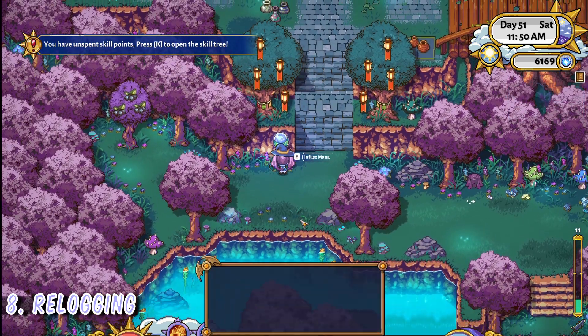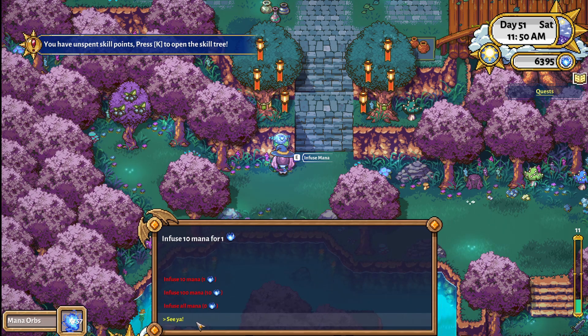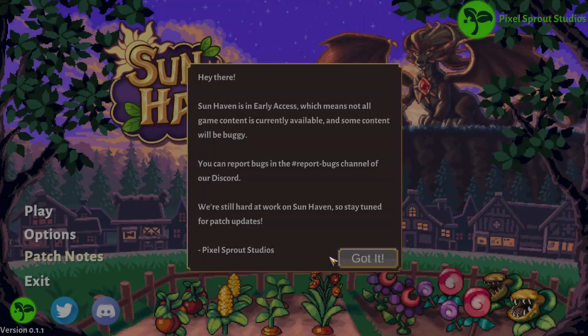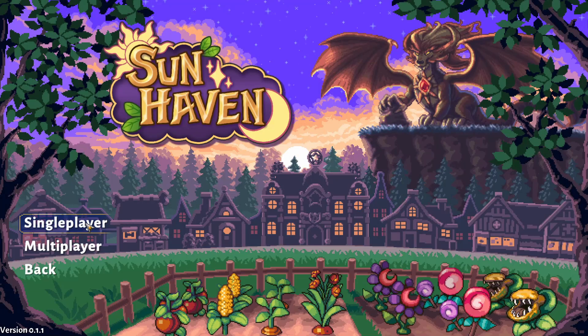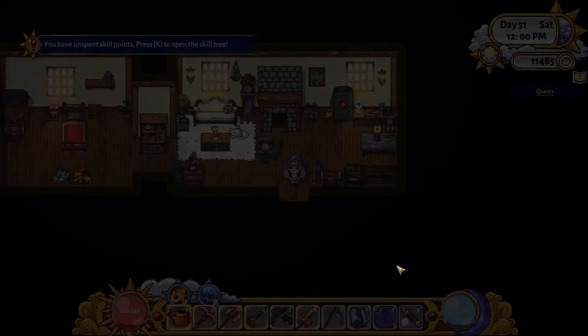Relogging will keep your progress, transport you back to your farm, and refill your mana. This is great if you find yourself too far from home and at risk of passing out. Or you can do this as a way to quickly build up your mana orbs by relogging, running to Nelvari to infuse all your mana, and then rinsing and repeating.